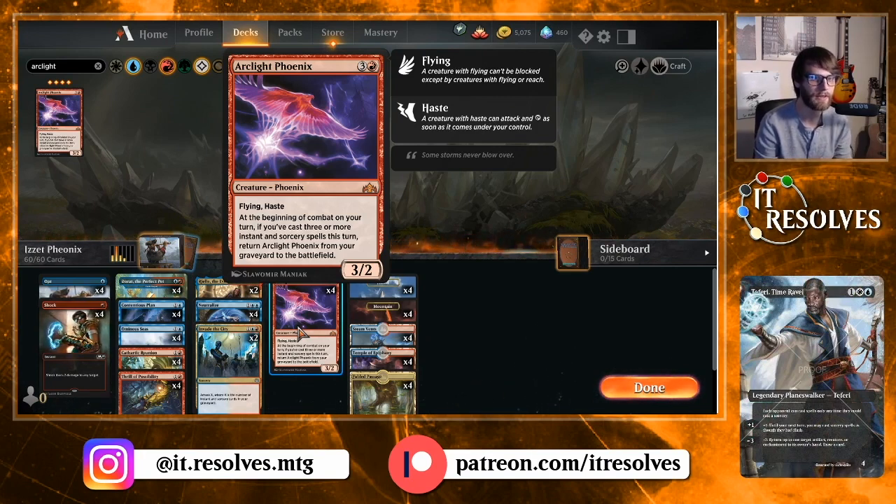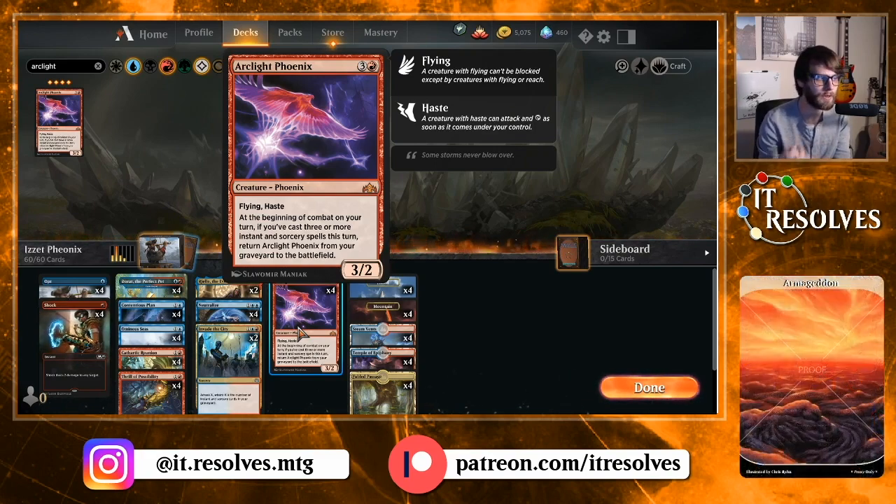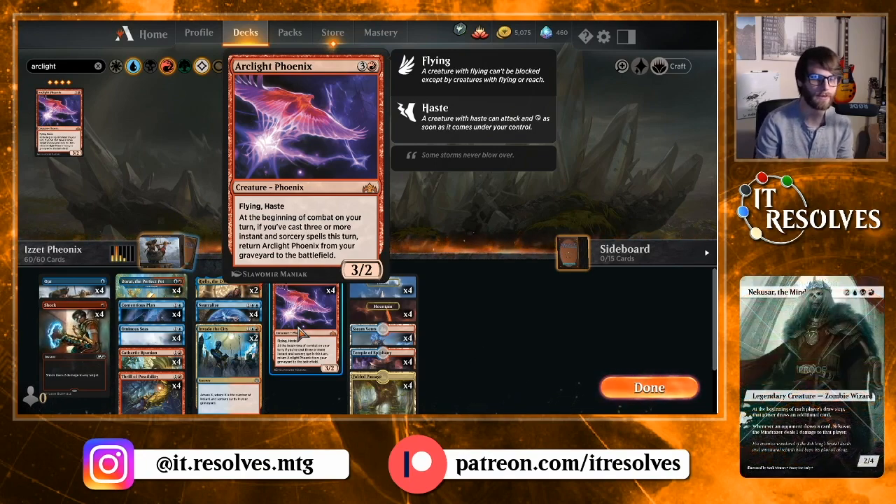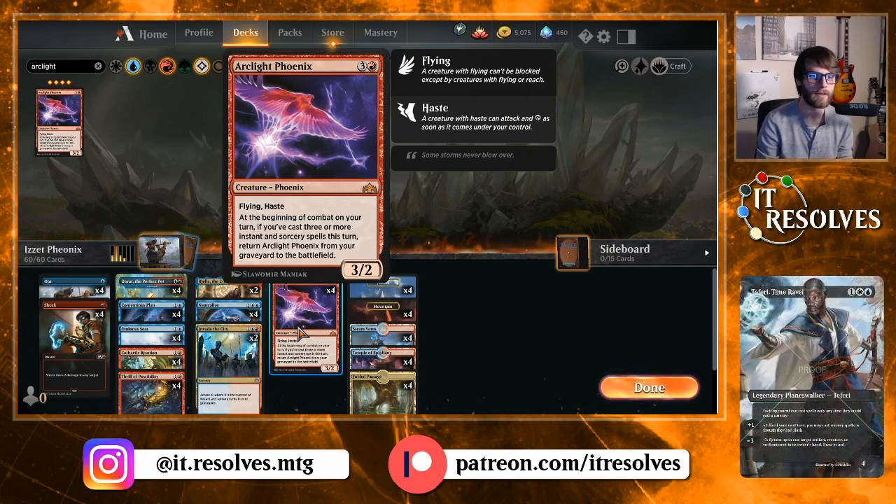So we're going to try it again here in standard. The idea is to draw a bunch of cards, discarding Arclight Phoenix in the process, and then play a few instants and sorceries to get it back for free and swing in immediately since it has haste and flying. This deck does feature quite a lot of cards from Ikoria, which I'm really excited about. Some of these I'm just testing out, so I don't think this is going to be a finalized list.